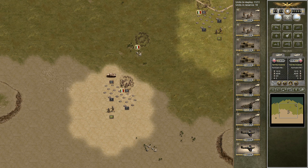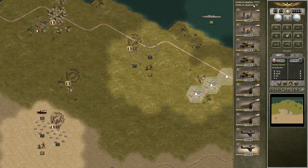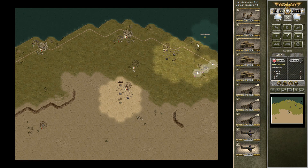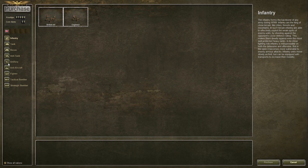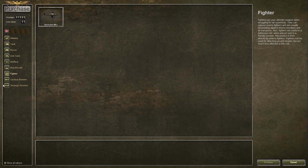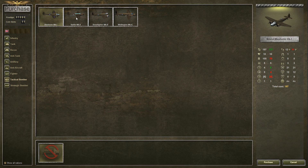Let's get some replacements for our fallen comrades from the previous scenario. Units to deploy: 11 out of 11. I'm not sure how many of what we want to take in here. Let's look at the tactical bombers. I'll be honest - unless specifically trying to kill some naval units, I rarely go for these types of units.